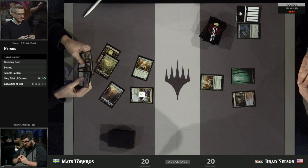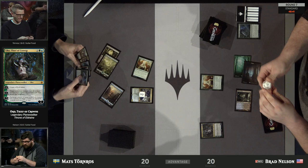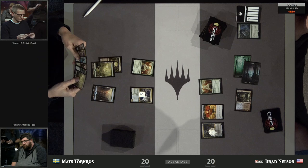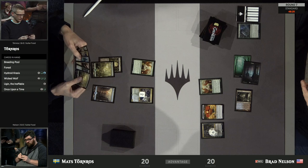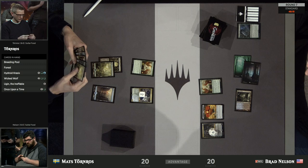Mats passes the turn back to our MPL player Brad Nelson — the Bard, the King of Standard. Brad might want to turn that Paradise Druid into a 3/3 here, because some of the important things is to try to prevent your opponent from getting to 5 mana. The first person to play Nissa Who Shakes the World tends to be the person who can really leverage the mana and tempo. It looks like Brad, potentially by taking this up, might have an answer here.